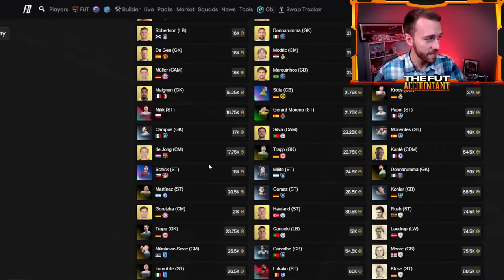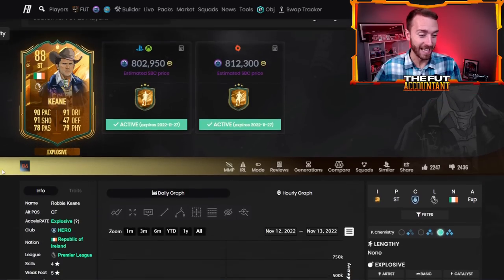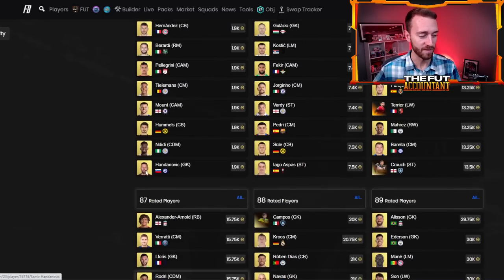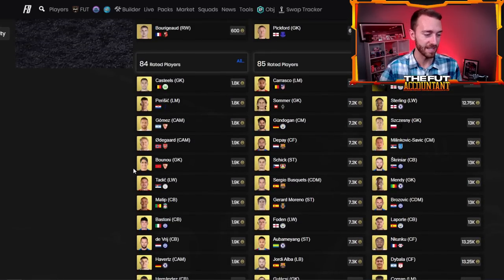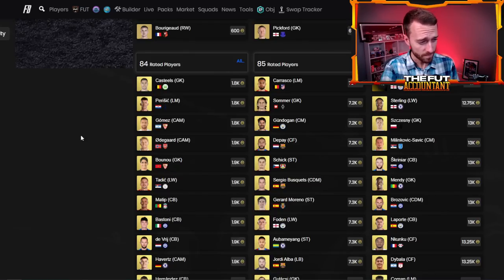The higher tier cards — 90s, 91s, 88s, and 89s — are all up as well because of the Robbie Keane SBC. Even though Robbie Keane is very expensive and in my opinion a bit overpriced, a lot of people are doing this because the card looks cracked — it's a Premier League player, dope dynamic image, five-star weak foot upgrade, and you get some really good packs back. 85s at like 7.2k and below is fantastic. 84s at 1.8 to 1.9 — fantastic as well. I think you'll see some profits later on in the week, even as soon as today after content.